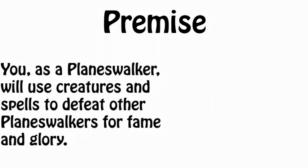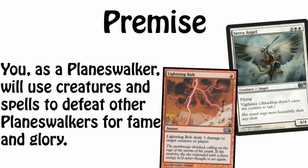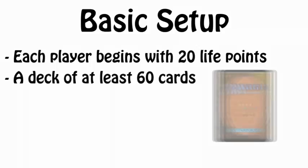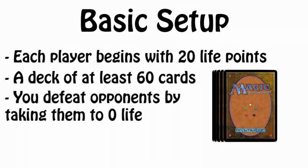Welcome to How to Play Magic the Gathering. The premise of the game is that you, as a Planeswalker, will use creatures and spells to defeat other Planeswalkers for fame and glory. Each player begins with 20 life and a deck of at least 60 cards. You defeat one or more opponents by taking their life total from 20 to 0 using those creatures and spells.